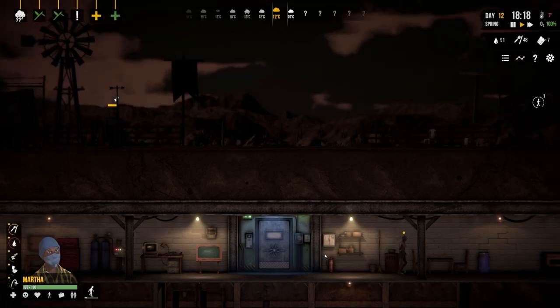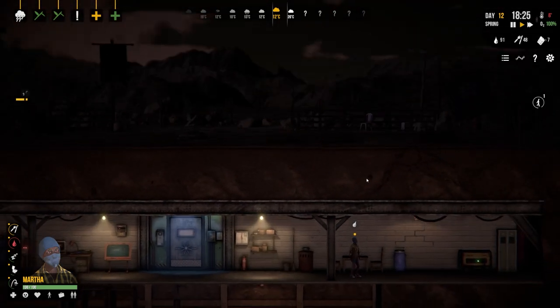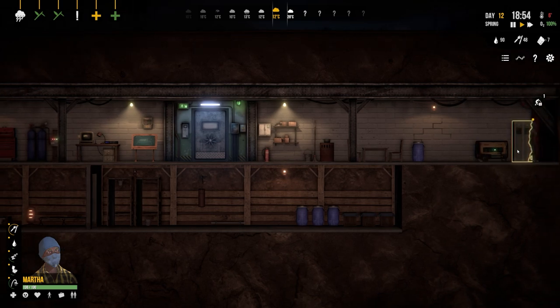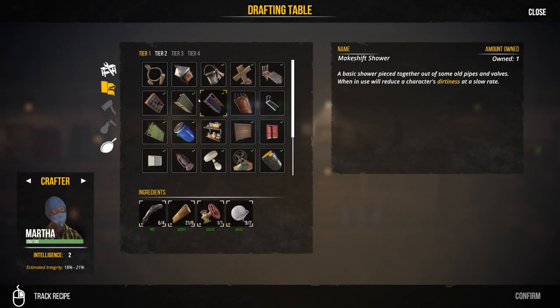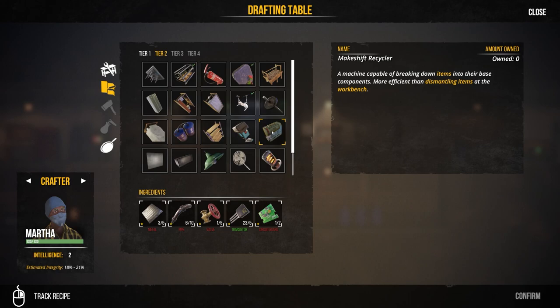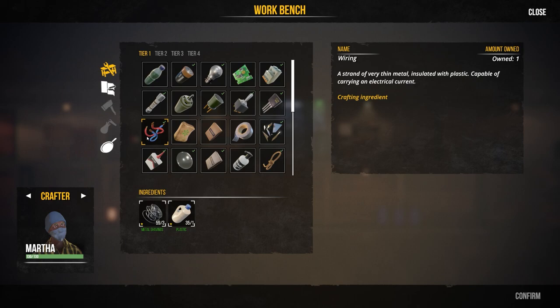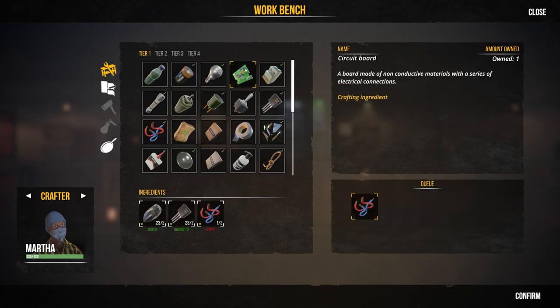It's very dark outside with the lights off. Martha is wanting a drink and is doing that now. Moving on to crafting - for the recycler we need circuit boards, valves, pipes, and metal. We can probably make the circuit boards, but we need wiring. We can craft one wiring and also craft pipes - I think we need about four pipes total, so let's confirm those crafts.